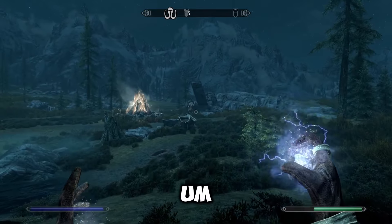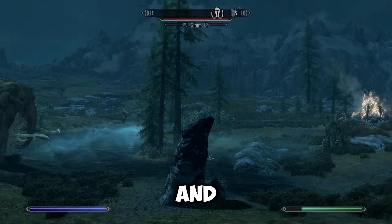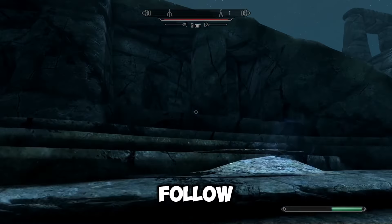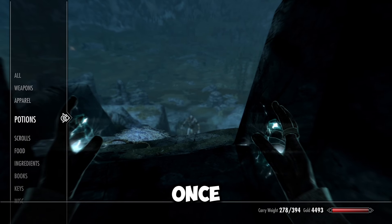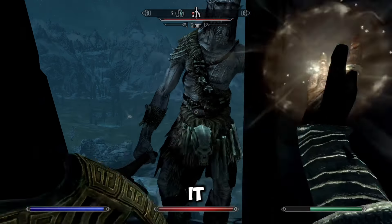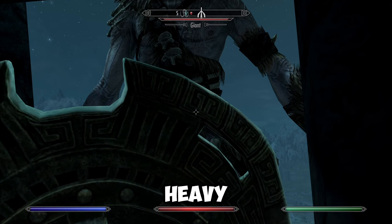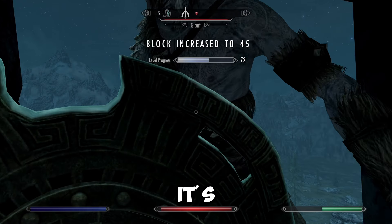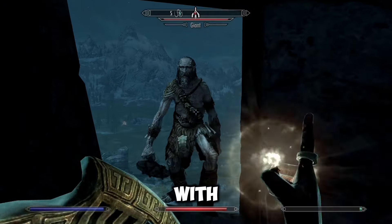After that, you want to go back to the giants camp and pretty much make him follow you all the way back to the abandoned camp. Once he gets there, make sure you go all the way to the ruins — that's what you can call it. Take out your shield. You can do this with heavy armor and light armor as well, but preferably this is the safer way to do it with a shield.